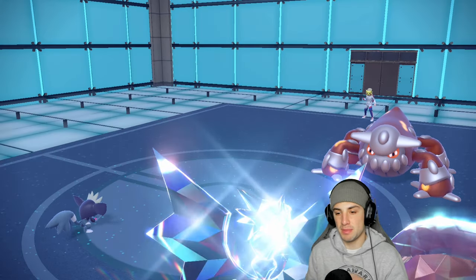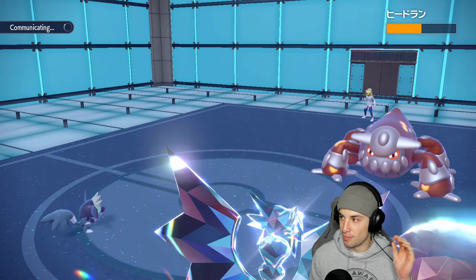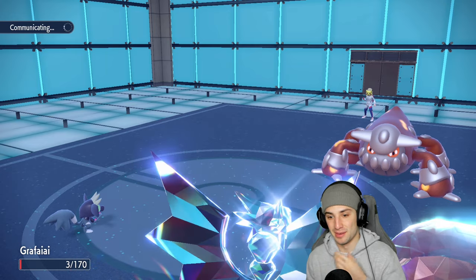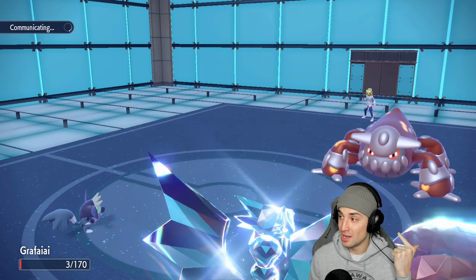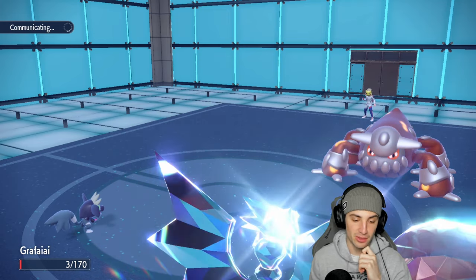Super Fang connects — halving Heatran's HP, love it! Earth Power comes out but Grafaya survives — big time survival. I can get off one more turn: Encore a Pokemon, Swagger a special attacker, or Taunt if need be. Let's see who they bring out.